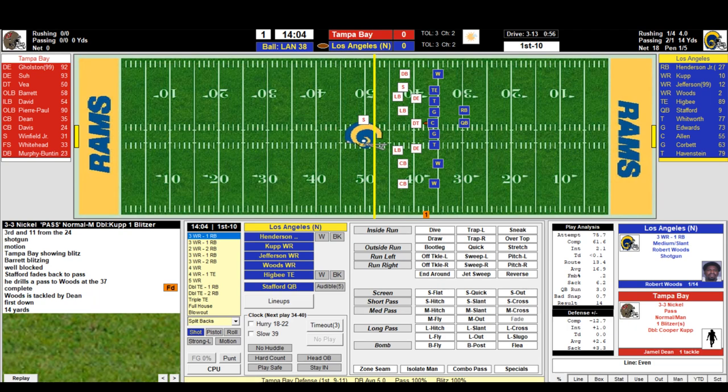Not sure if that's the correct Robert Woods picture, but it shows up in the play analysis. The defense plus or minus hasn't changed. On the clock, it now tells you the next play will run 30 to 40 seconds — that's new. That's the main thing: they had a version of that before. I can go into a hurry up and it'll say 18 to 22 seconds, or I can run some clock for a 39-second runoff.